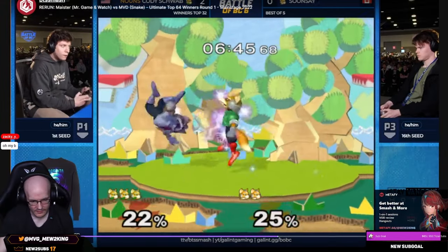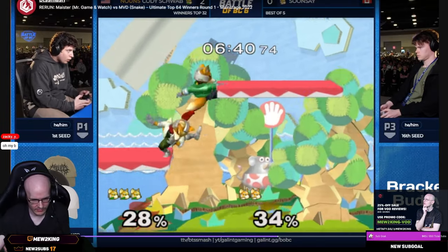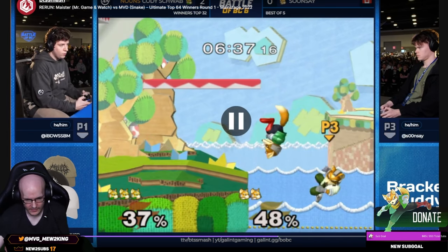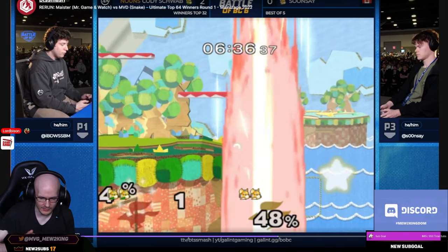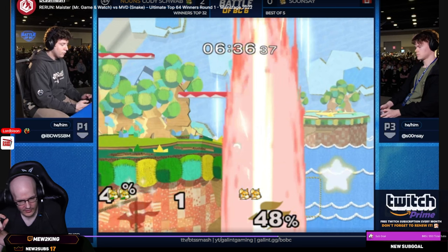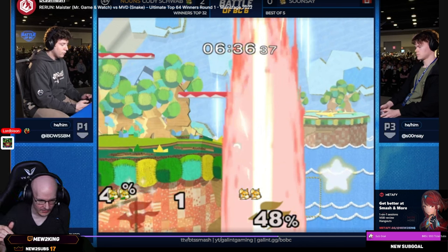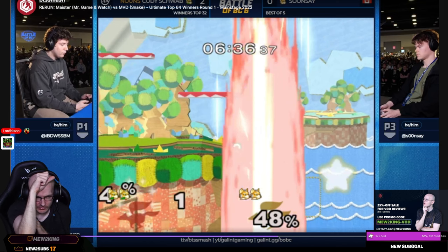Cody gets a little greedy here — he has a huge advantage. Fox is just going waveshine — Cody's pressing shines and stuff. Cody just runs in with a long wave dash, waveshine, down-tilt, and then tries to get this but he's slightly too greedy and he dies. He could have been slightly less greedy. Or if he shines on the same frame — if they do same-frame shine, neither party hits each other because Fox is invincible the frame he shines. So if they did same-frame shine, neither party would hit. Cody was like a frame slow and got shined.